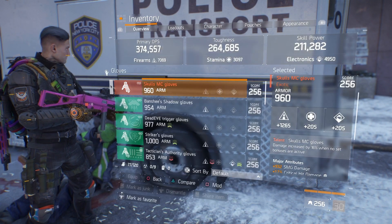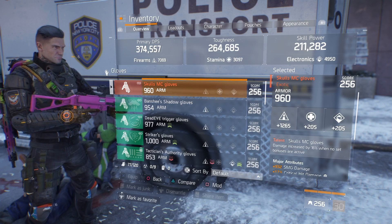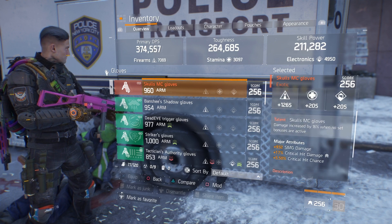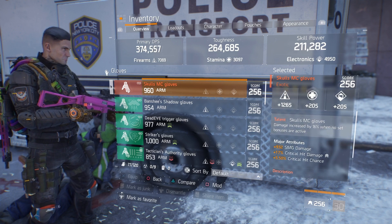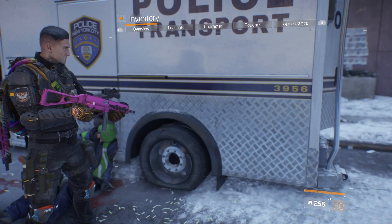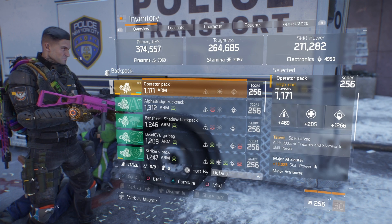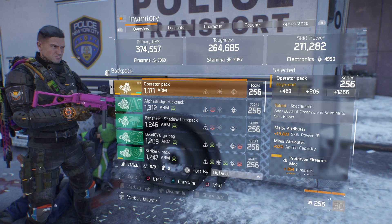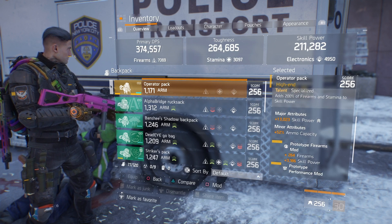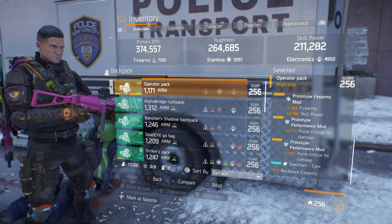With the gloves I'm running the Skull MC gloves to get that extra damage — increased by 16% when no set bonuses are active. That's rolled for firearms with SMG damage, critical hit damage maxed out, and crit hit chance. With the backpack I'm running Specialized, rolled for electronics — major attribute skill power, 52% ammo capacity, and the prototype firearms mod is 264 with skill power, with two mods that are pulse critical hit damage.